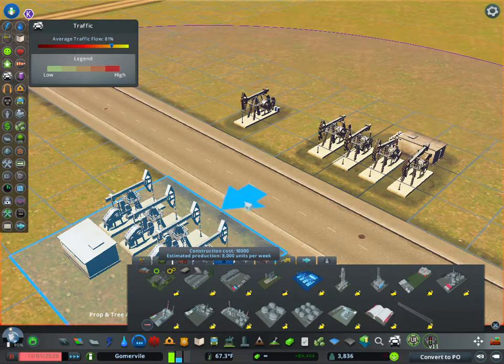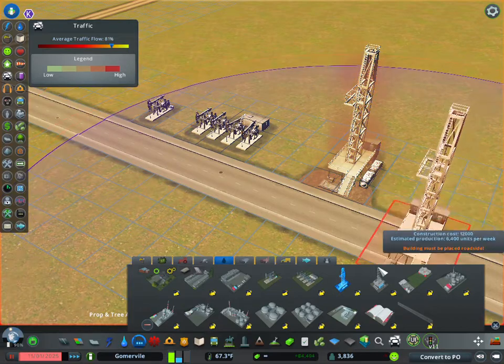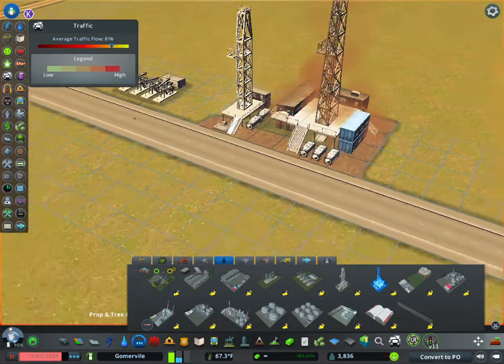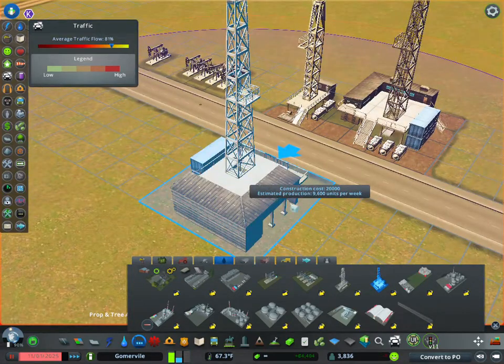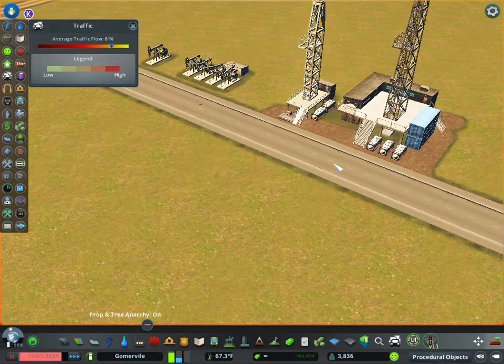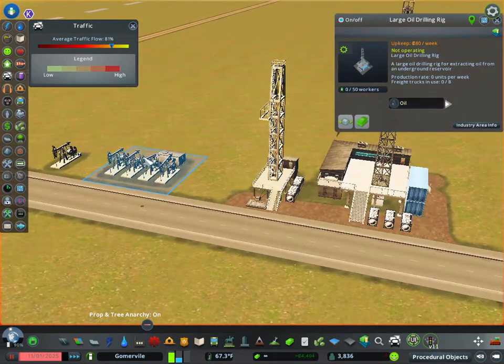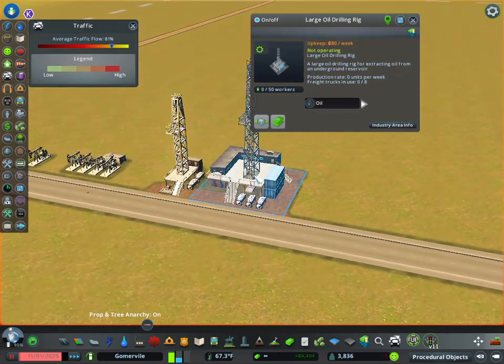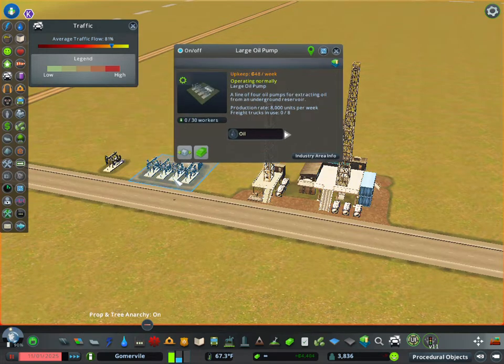You also have your small drilling rig and your large drilling rig. To be honest, I'm not quite sure why it's set up that way, because usually they drill and then once they strike oil they put the pumps in. But in the game this is how it works — they both produce oil, so it's kind of just to give your oil fields a little variety.